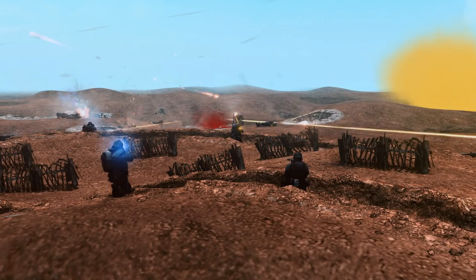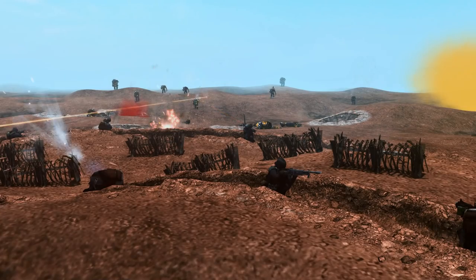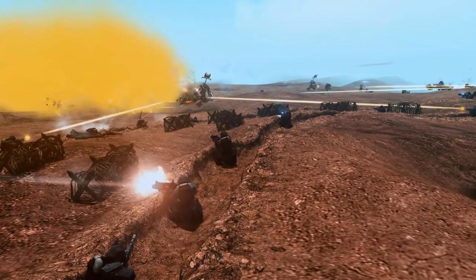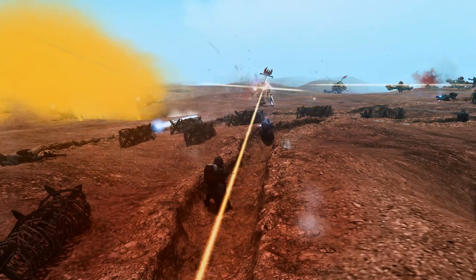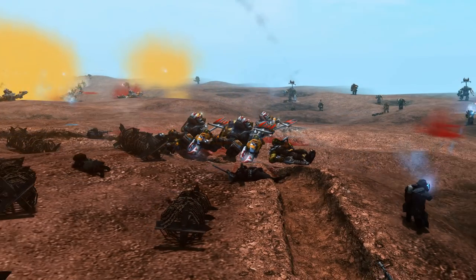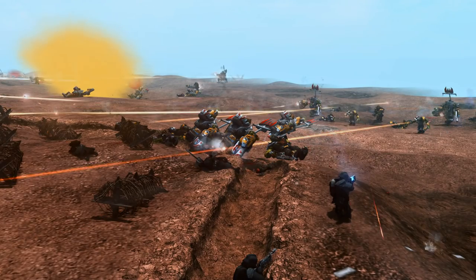We also have some heavy Shootas as well — some of those heavy rounds really hitting. We've got more Ork Boys coming in. We've got some kind of gas here. Is that Ork gas, or is it perhaps gas rounds from the artillery? I don't know. The flanks are still holding. Look at them coming in. Here's a Killa Kan walking in as well — that's awesome. Let's have a look at the battle from the Ork perspective.